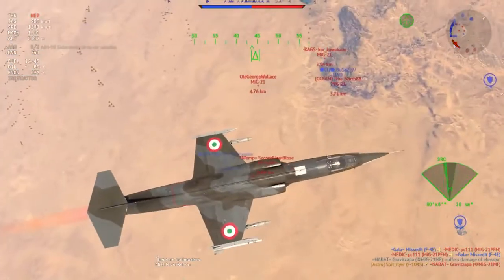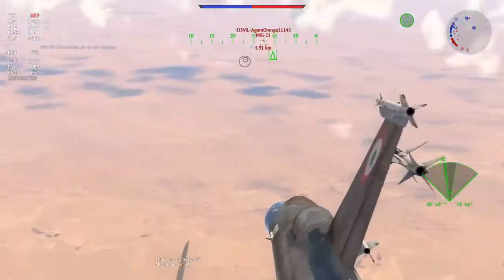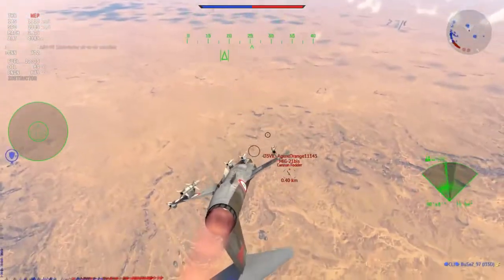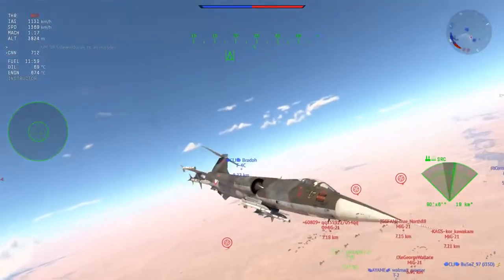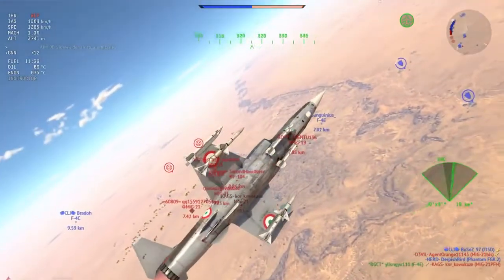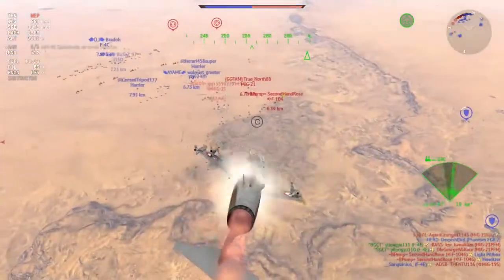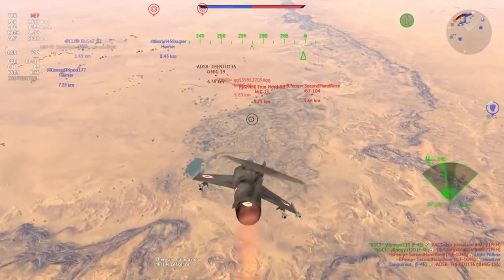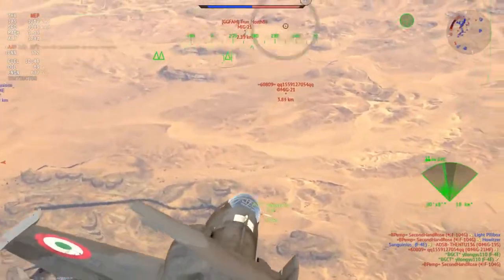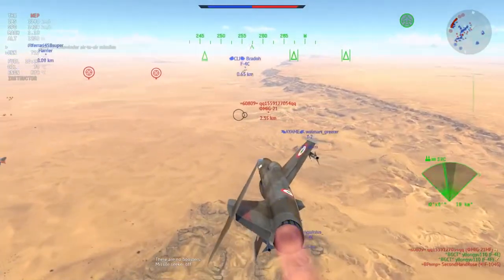My next target here is a MiG-21 that is up at altitude. I picked this particular MiG-21 because he is a very good target for the AIM-7 Sparrow, but unfortunately he is going for a head-on type thing, so I'm not going to take that. Instead, I'm going to turn the plane around, and it looks like he's going to engage with that FGR-2, who promptly gets missile sniped by the MiG-21 BIS. Beautiful target just for an...